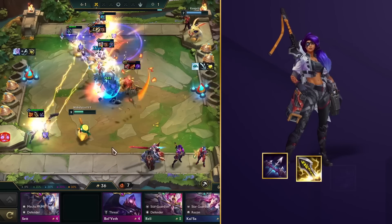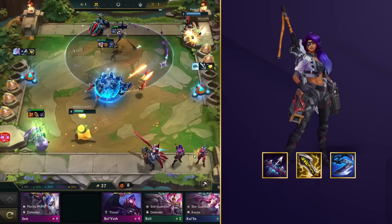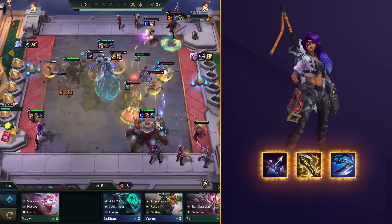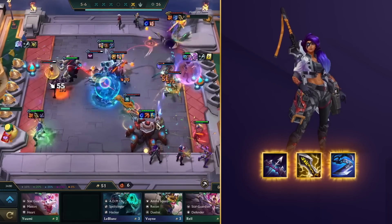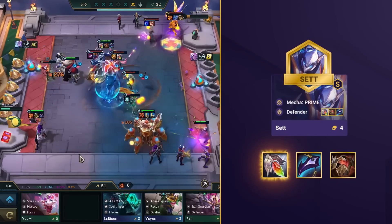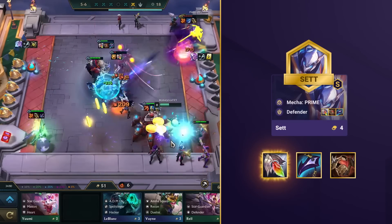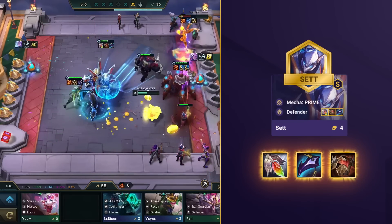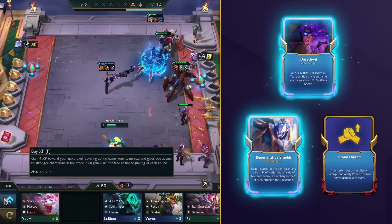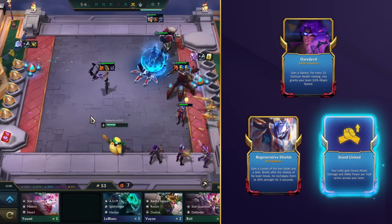Samira's itemization is really straightforward, as she only cares about maximizing her damage. Try to find Last Whisper in combination with Infinity Edge, and give her a Giant Slayer to boost her damage against those big beefy enemy frontliners. For your own frontliner Sett, you'll want to go for Redemption first, since he's the Mecha Prime and needs to tank for a long time. Then grab some classic tank items like Dragon's Claw and Bramble Vest. As for your augments, grab any hero augments for your carries, especially Daredevil and Regenerative Shields. And since your late game comp is packed with different active traits, any form of Stand United will make you a bit of an unstoppable force.